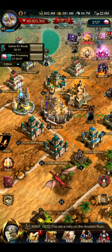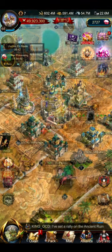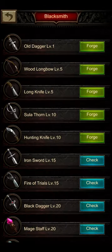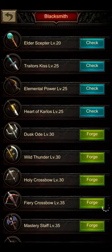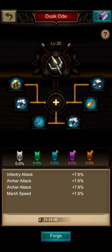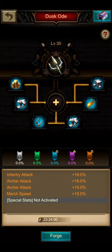We'll get started and as always, we will start with the gear. I will only feature gear parts from level 30 and upwards. For the combination of infantry plus archers, it's actually pretty simple, because the Dusk O'Day is already a very good weapon you can equip at level 30, and it has everything you need.